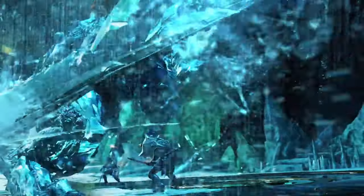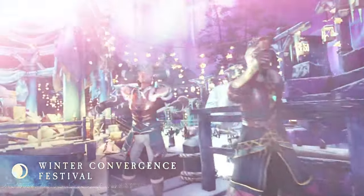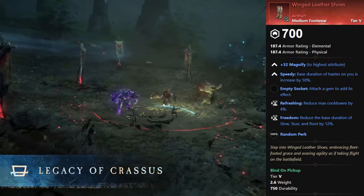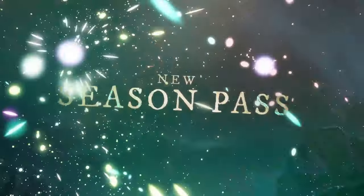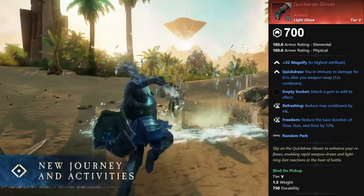First up, we've got the two new artifacts obtainable on the new Season 4 Season Pass. We have the Medium Footwear Winged Leather Shoes, which can be obtained by reaching level 20 in the free version of the Season 4 Season Pass. And then we have the Light Gloves Quick Draw Gloves, which can be obtained by reaching level 100 in the free version of the Season 4 Season Pass.